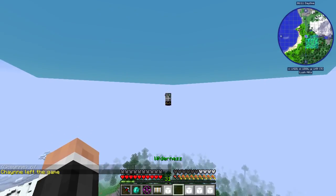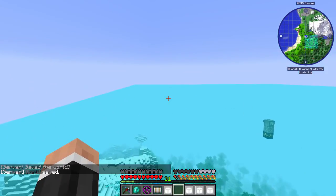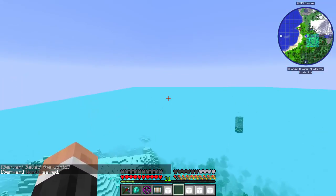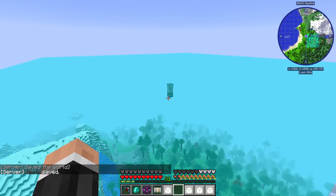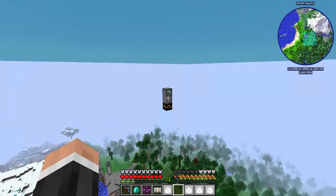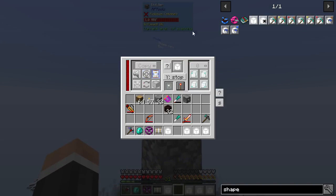Very important: before you do any building, you need to make sure — because these blocks are solid right now — don't mine them, because they will go away and then you won't get them back unless you turn it off and on again. So that is just something to consider. Let's turn this off again. Just be sure to always turn that off before you do anything.